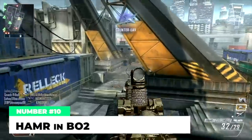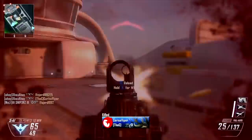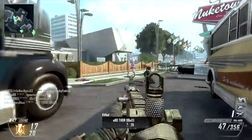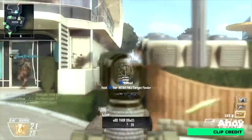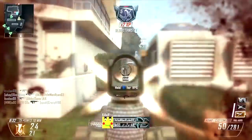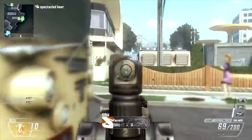Kicking off our list today is the fan favorite HAMR from Black Ops 2. This was a very unique weapon — it fired at a very quick 937 rounds per minute, but then decreased all the way down to 625 after the first seven rounds. The HAMR came equipped with a 75-round mag by default with a reload time of only about four and a half seconds. It hit for 40 damage up close, decreasing to 24, making it a three to five shot kill. I think this is a great way to kick off the list — it's an underrated LMG.